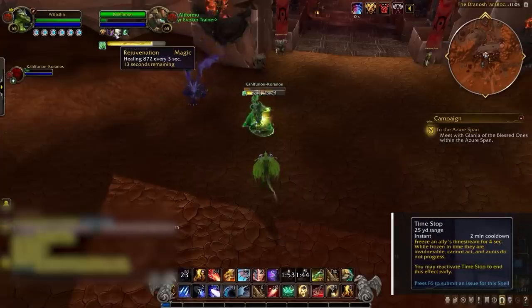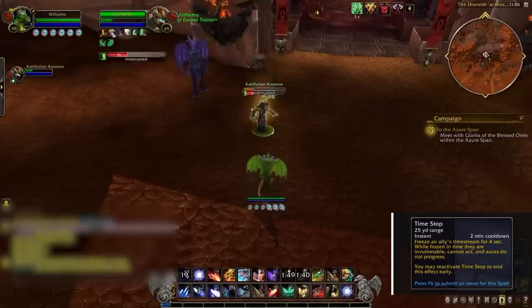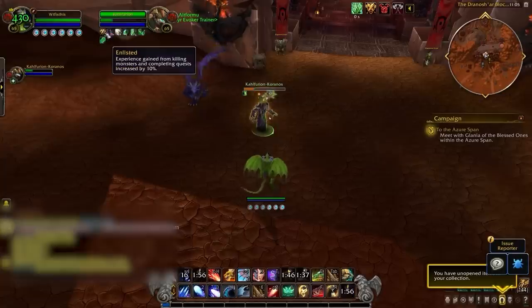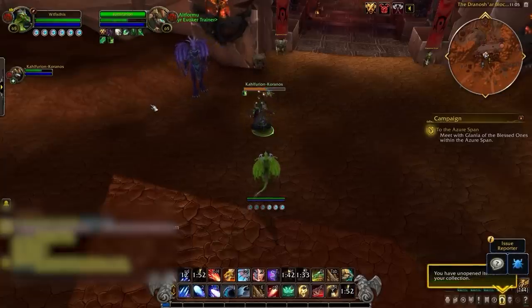First, we have some really interesting and unique spells. Time Stop is first on our list. This PvP talent will make friendly targets immune for 4 seconds, freezing all buffs and debuffs in the process. While this might not seem that amazing on a 2-minute cooldown, it's pretty much a bubble you can use on anyone on your team. Ideally, you would use this on your partners at high HP while they are stuck in a stun against huge burst damage, effectively stopping an entire go.